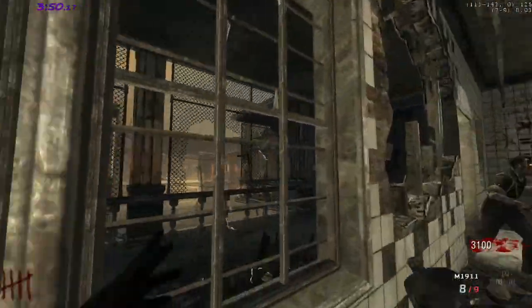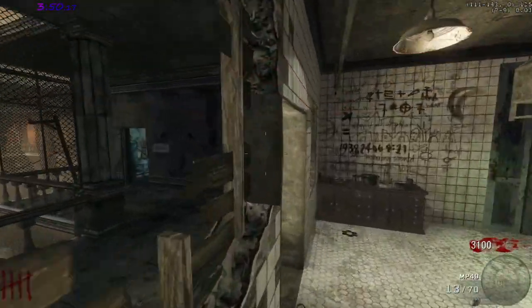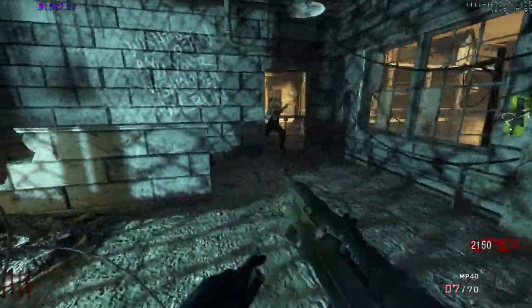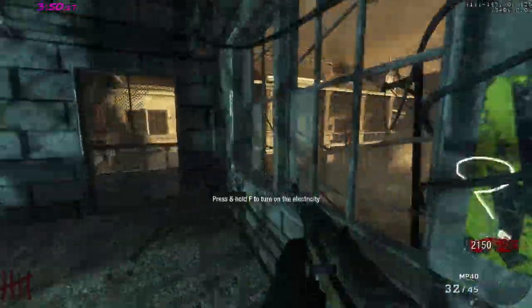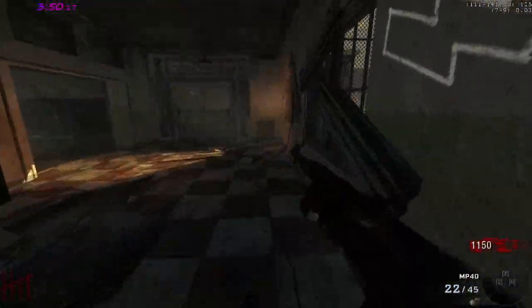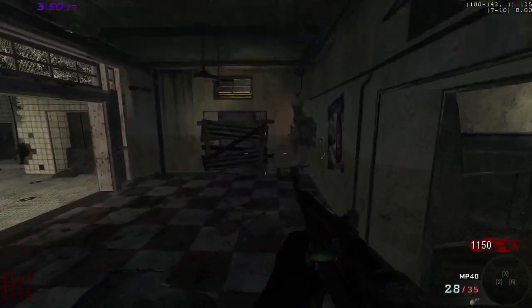Nuke on round five is the best time to get it, unless you get double points and nuke on round four so you can open that door normally. Around round six, nuke is kind of useless because you're already in the two-windows-one setup. I like to break all these windows so I can shoot through them later — same concept — and because OCD.